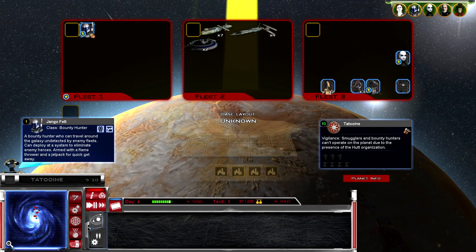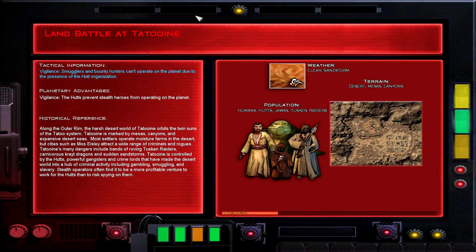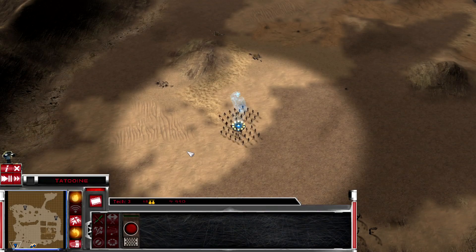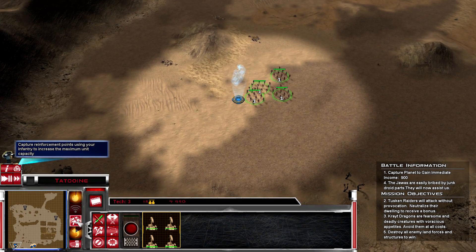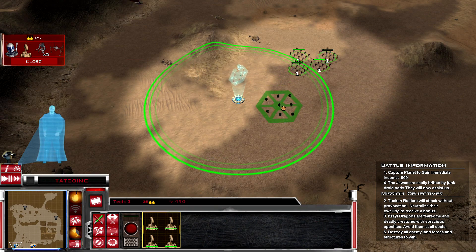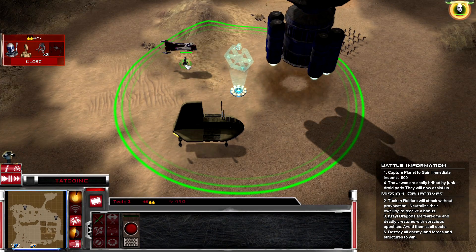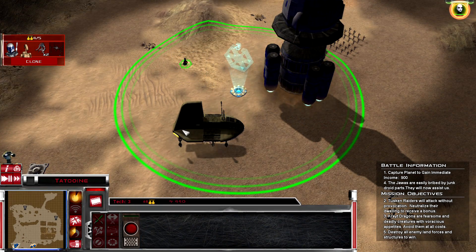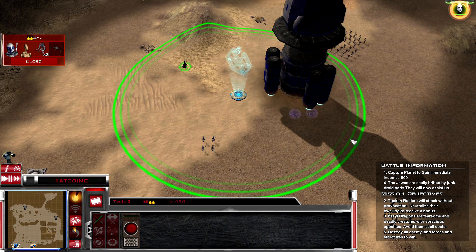Can I take Boba Fett - I mean Jango Fett - down on the planet? Probably not. They have a lot of units down here - this might be an interesting battle. Let's bring in some reinforcements and get a commando unit. Droidekos will be three, commandos four - let's see how this works out.